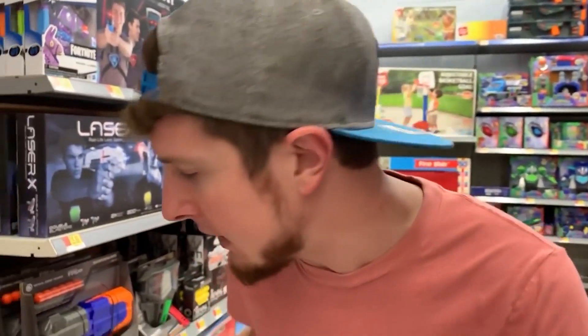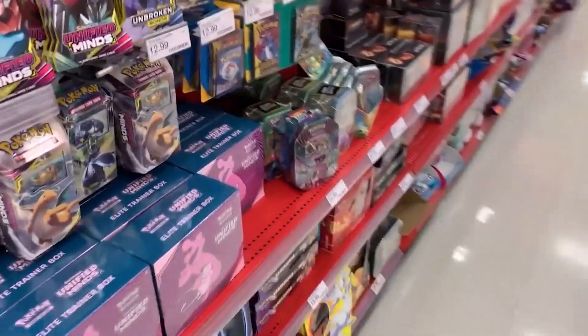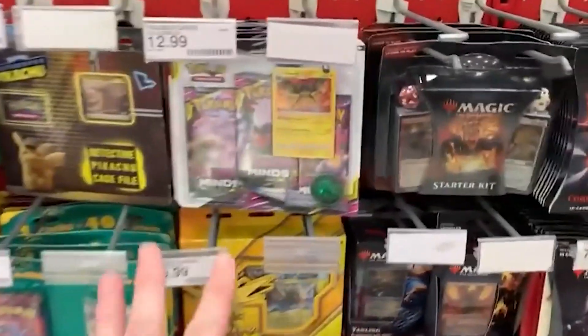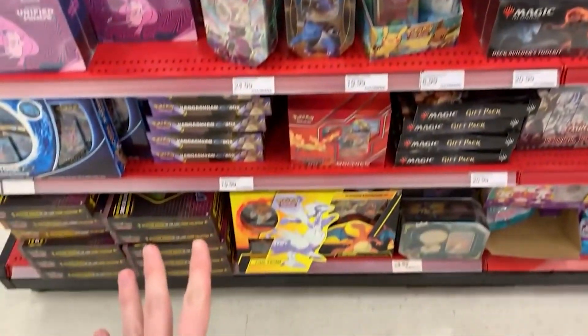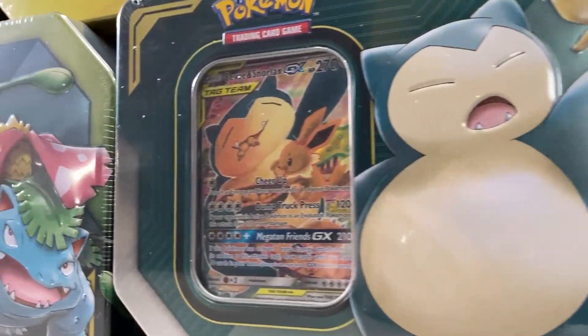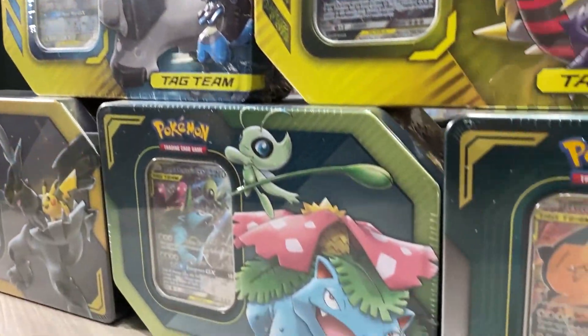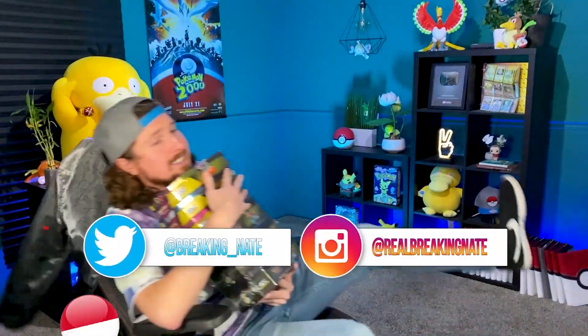We're back in the toy section at Walmart, and they do have the new tins here. Unfortunately they don't have the older version so we can't compare just yet — we're going to another store to see if they have it. Can you spot the difference? Right over there is the Pokemon card section. They have some Unified Minds we might have to buy to open today, but we're looking for that older tin. Boom — there it is! 2019, seems like forever ago.